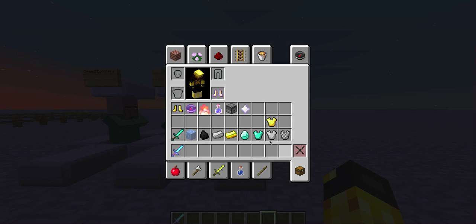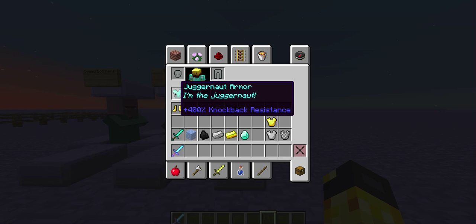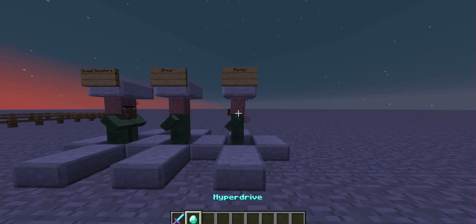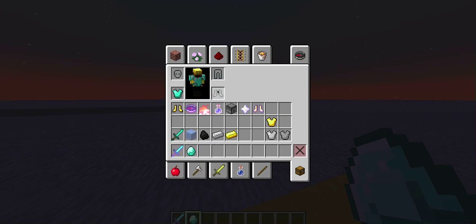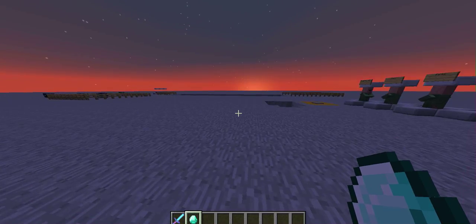I think I'll just deck myself out with the juggernaut armor — that pretty much makes it impossible to knock me back with anything but really strong knockback, which isn't even in this game. And I'm going to hold the hyperdrive in my hand so you can see I'm going really fast now. I think I'm going to take off the rocket boots — they're making me go so fast I'm lagging. But yeah, the hyperdrive helps you go really really fast.